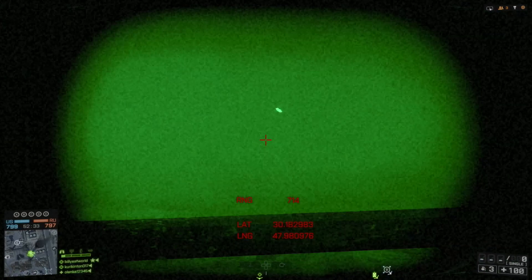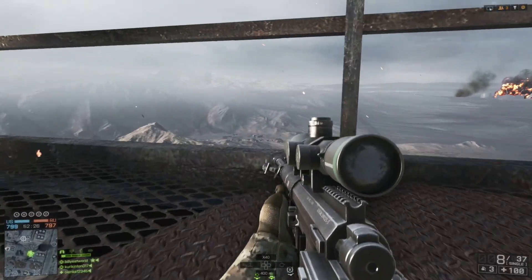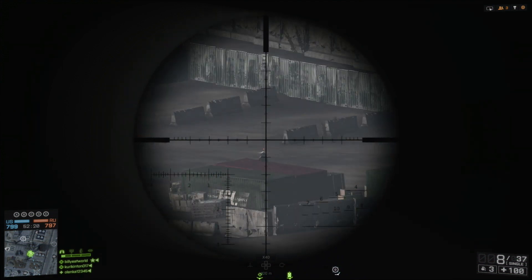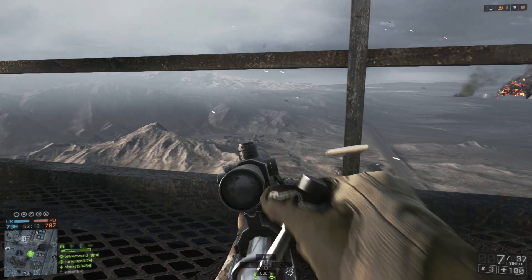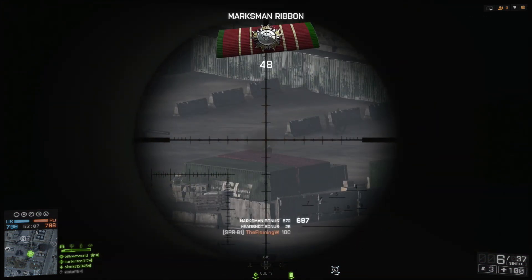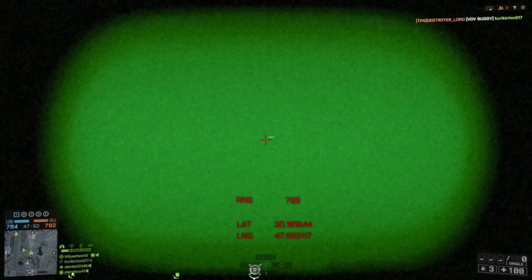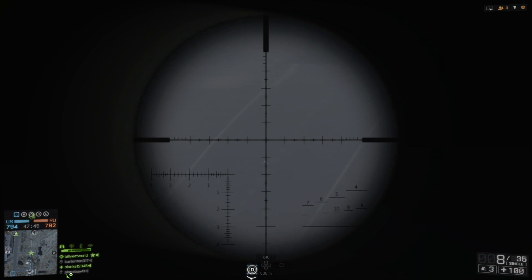In the second example, I'm scanning again with the PLD, but when I find him he's a little bit further away at 570m. This means I'm going to have to set my zeroing to 500m and aim slightly above his head. As you can see with the first shot, I've adjusted too much and the shot has landed above his head. On the next shot I'm just going to aim a little bit lower, and that should take him out. In the last example we're now both in different positions, and he's now almost 800m away from me. For this shot I'm going to have to set my zeroing for 500m and aim quite a fair bit above his head.